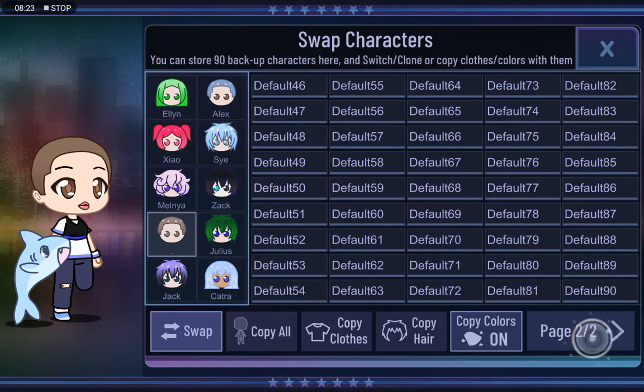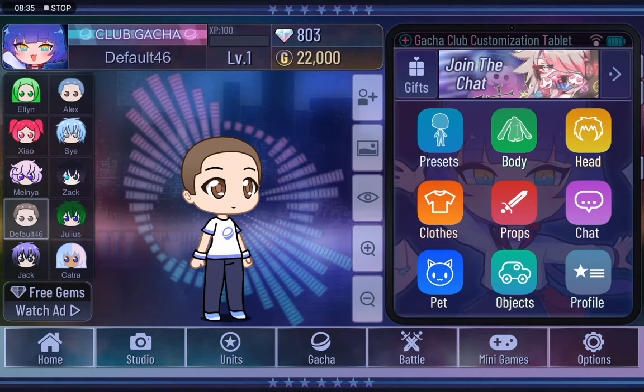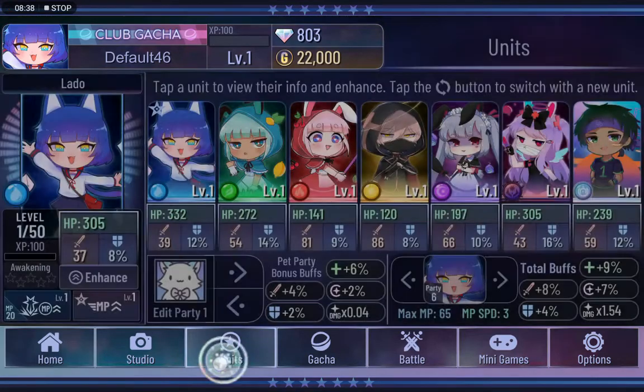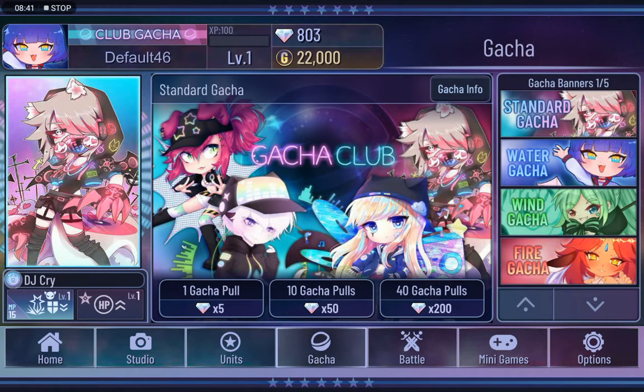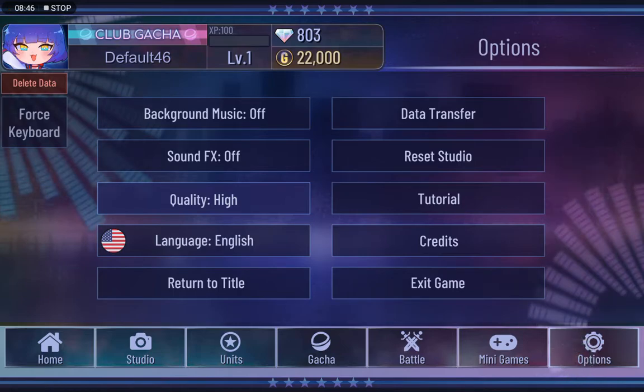You have storage — you've got 90 characters. Press spot, and now there's the units. These are the units: Gacha, Battle, Minigame. There's also the options: if you want background music on, press that; if you want it off, press that to make it off. If you want to reset your studio, press that — but I'm not going to do that.